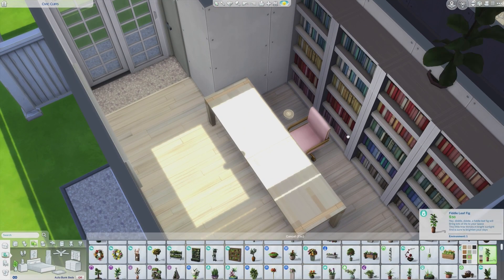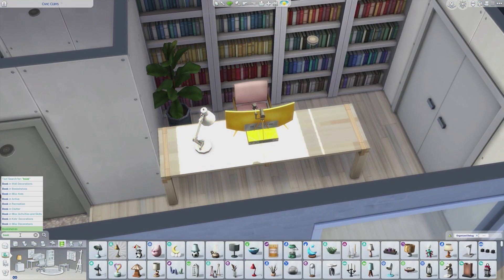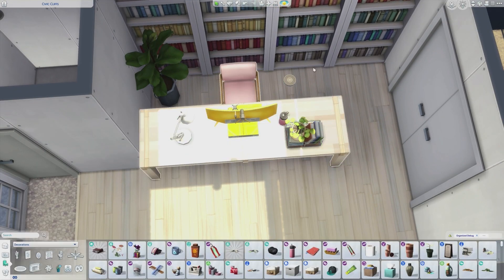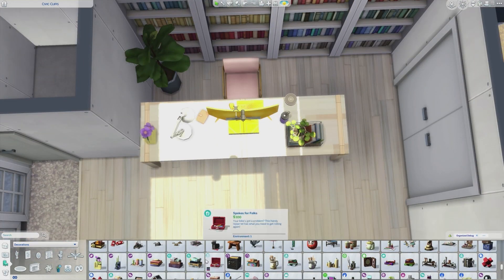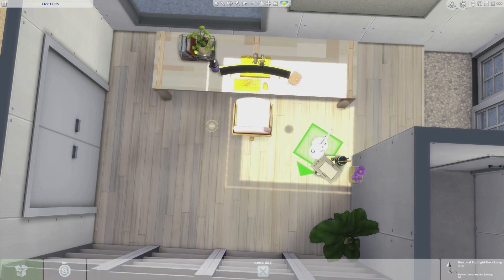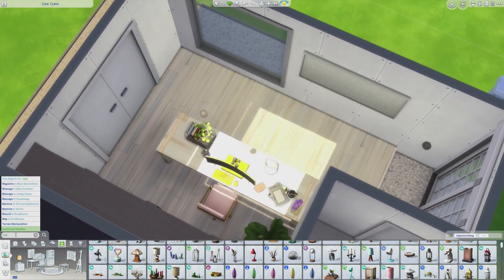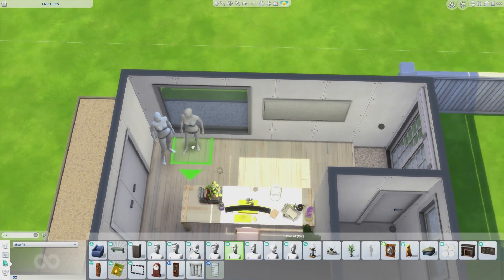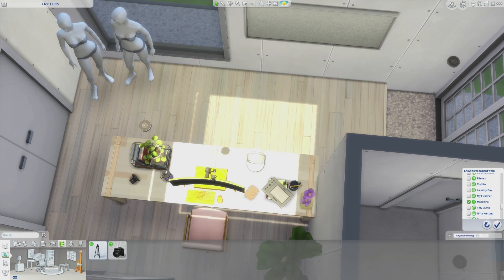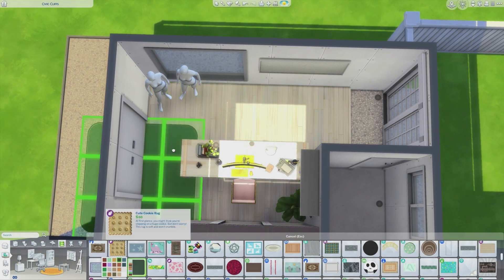Now this is the office space. As I mentioned, this sim is a fashion influencer, so on this lot you will have everything you need. We have a style board, a computer, and I even add some mannequins that I also dressed up. There's a camera too, because you also need the photography skill. Everything that you need is here - you can just come in and play.